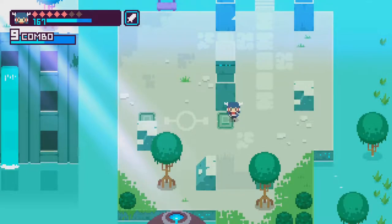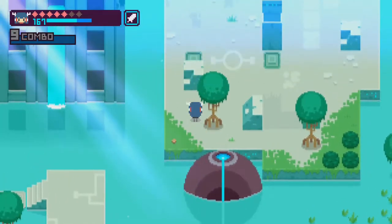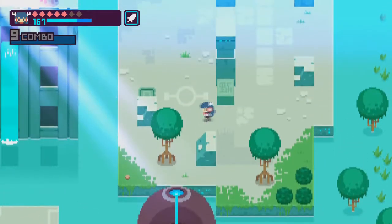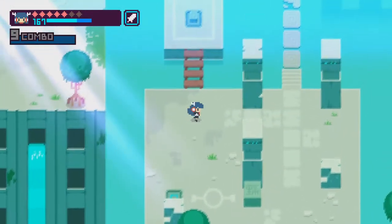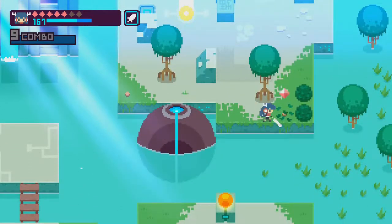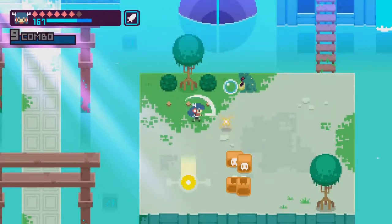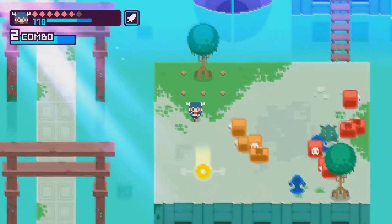A target-rich environment. I think you push blocks. Yeah, there's the block — hiding it behind a tree, jerk. Alright, the button unlocked a button. That's the button unlocked. A new teleport panel.